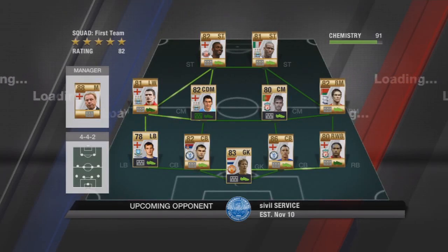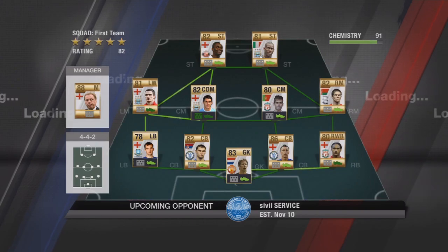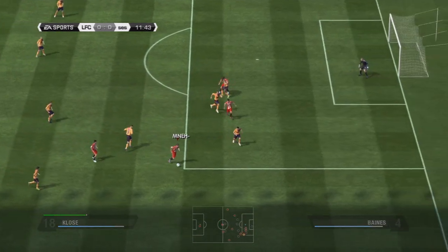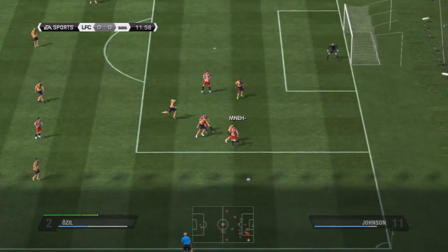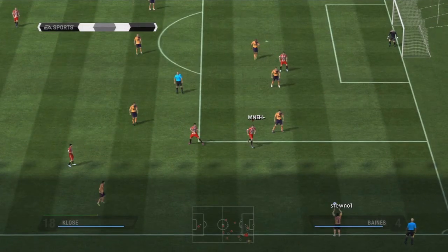Hey, what's going on guys, it's Mooney here and today I've got some FIFA 11 Ultimate Team for you guys. As you can see this team's pretty good here, and what I'm going to talk about in this video is chemistry — the importance of it and how you can get good chemistry, even with players that aren't directly related to each other.